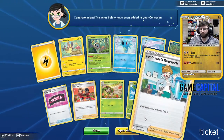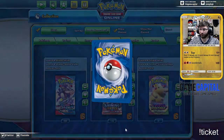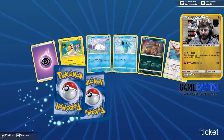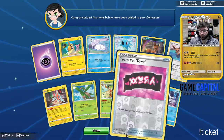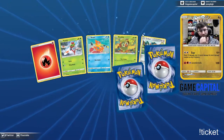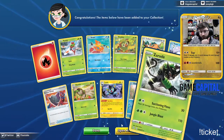Tropius followed by a Professor's Research — does anybody need some Professor's Research? Apparently I have extras. Frost Moth — a nice little Frost Moth reprint. Zarude.